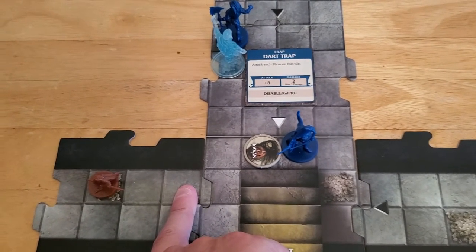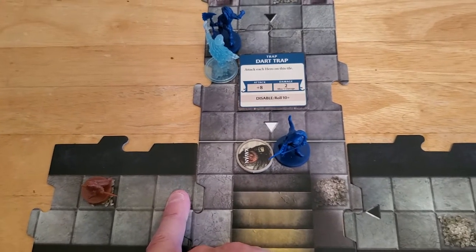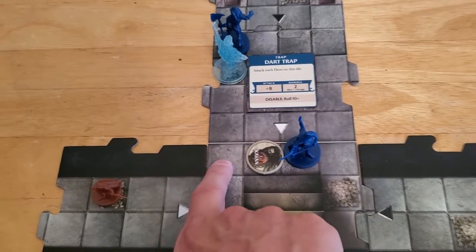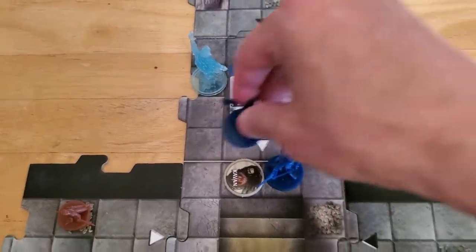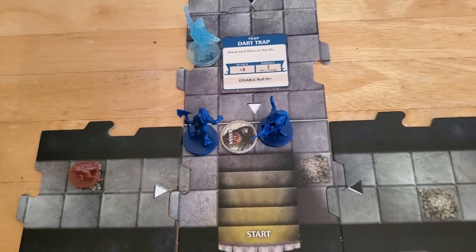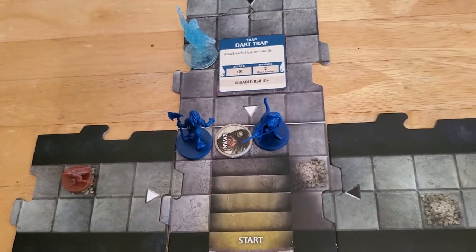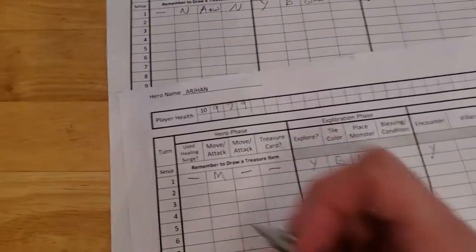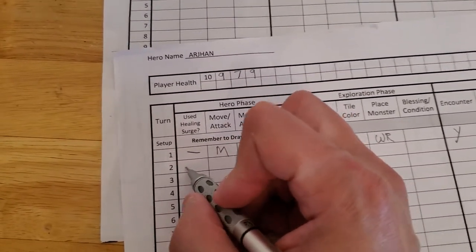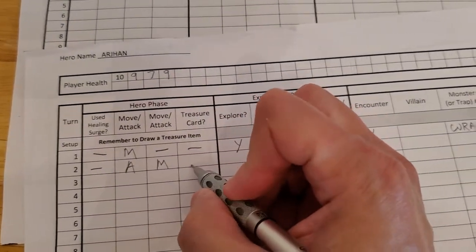Movement speed of five, we can go corner to corner: one, then corner to corner two, three, four, five - we can do that. But that would mean the wraith would then attack Alyssa, which isn't necessarily what we want. So maybe we'll stop here instead. Arjun's going to use his movement to come over here, and that's going to be the end of his hero phase, meaning he's not going to be able to explore.